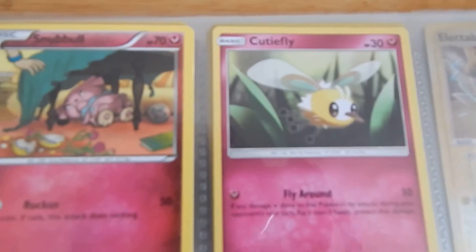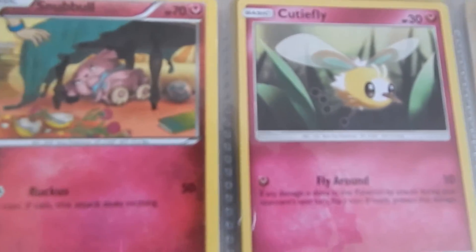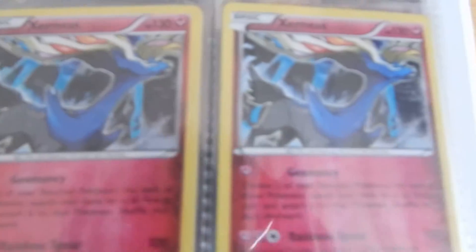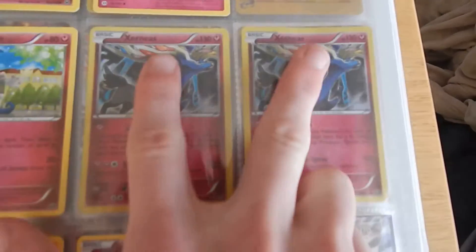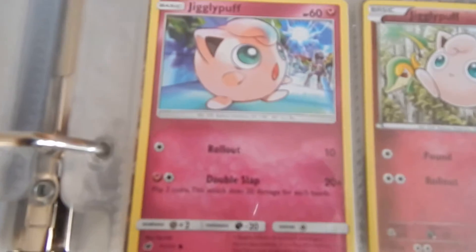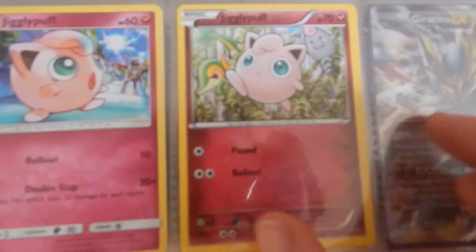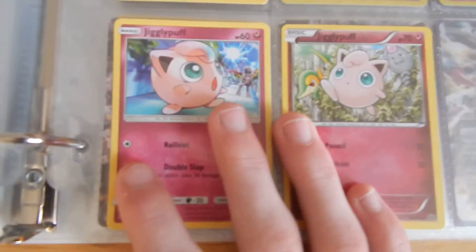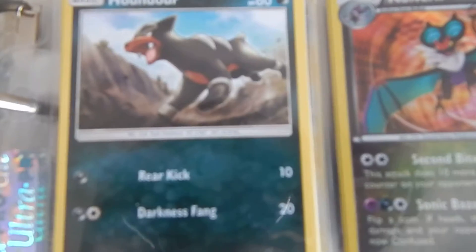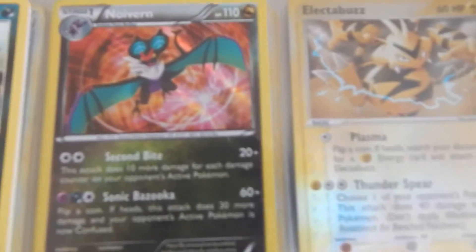Then we got a Charmander, Charmeleon — that's the rest of our fire type. Onto fairy type: we got a Snubbull, Cottonee, then Mr. Mime, two Xerneas — and both of these are shiny ones, just a picture not the whole card. We got two different Jigglypuffs — two of one and one of the other.